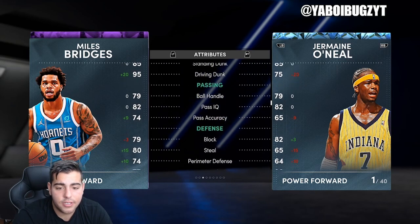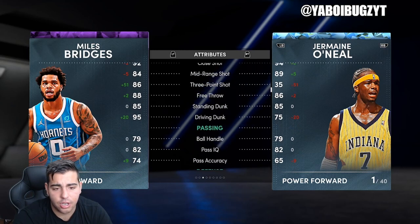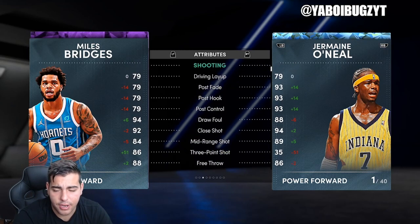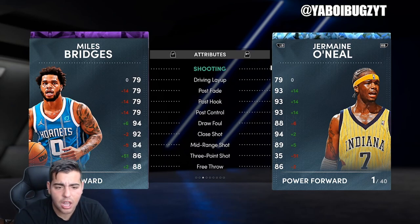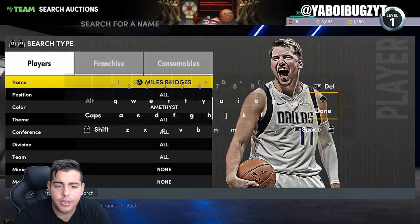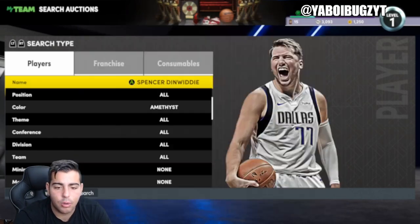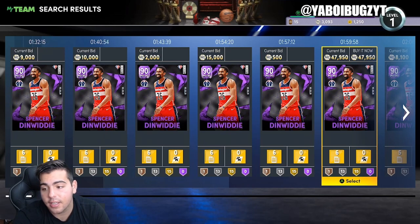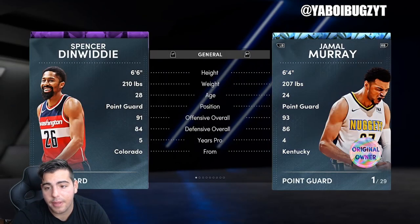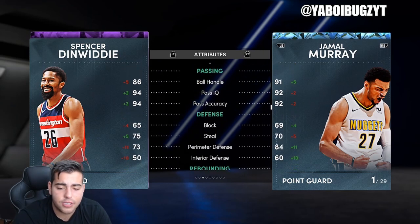Miles Bridges is a 6'6 power forward / small forward. Decent defense — not amazing — but he has very good shooting stats and can dunk the ball really well. He was drafted in 2017. Really solid card; he can even go post. I'd definitely recommend trying to get him. Spencer Dinwiddie is a beast — it's a great change of scenery for him, same with Kuzma.